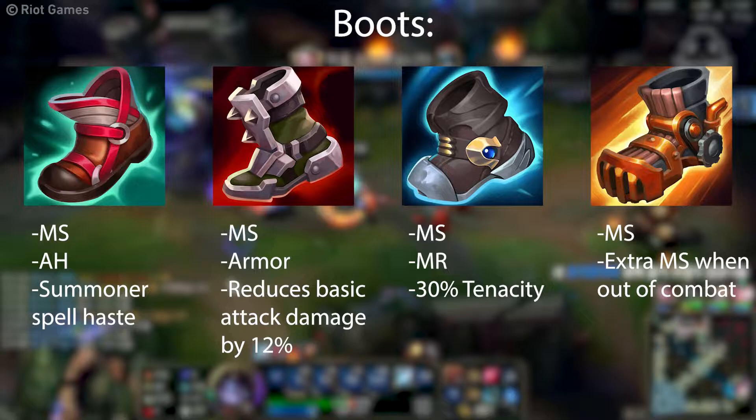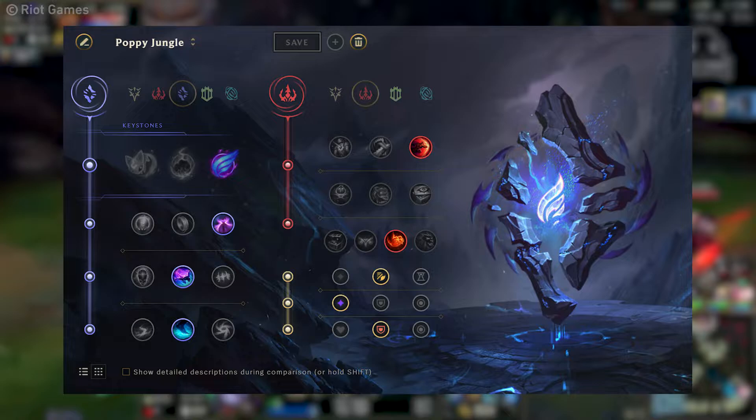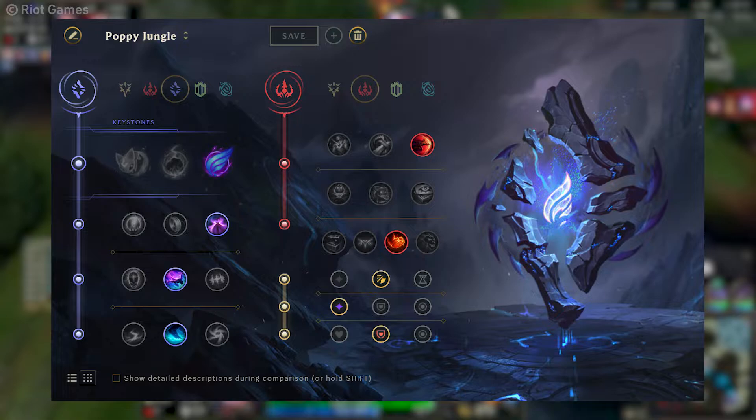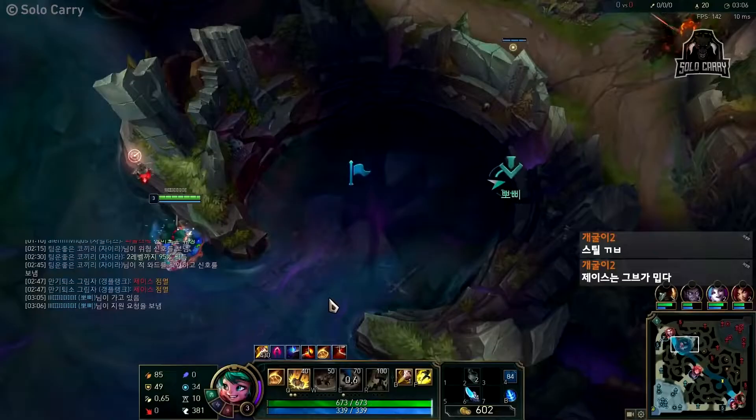For boots, you can go Ionian Boots of Lucidity if you want cooldown reduction, but depending on the enemy team comp you can also go MR or armor boots, or even Mobility Boots if you want to permagank. For runes, Phase Rush is going to be the most popular one. Movement speed is going to be your best friend, so get Nimbus Cloak, Celerity, and Waterwalking to be as fast as possible. If you're really serious about the movement speed, go Relentless Hunter and Sudden Impact secondary. Otherwise, go for tanky runes in the Resolve tree.